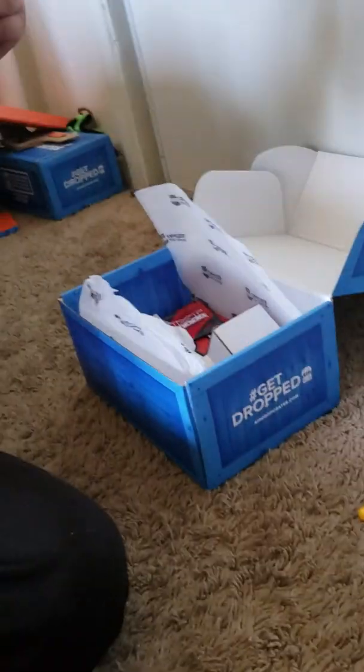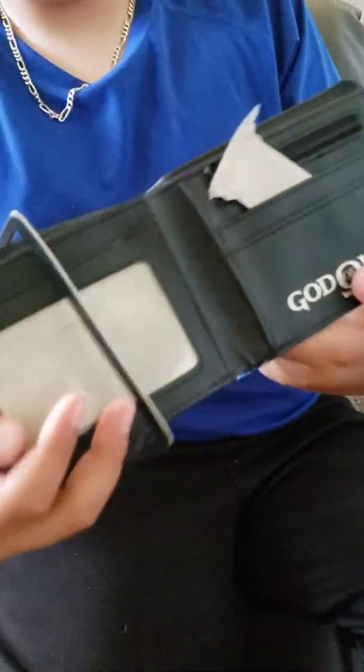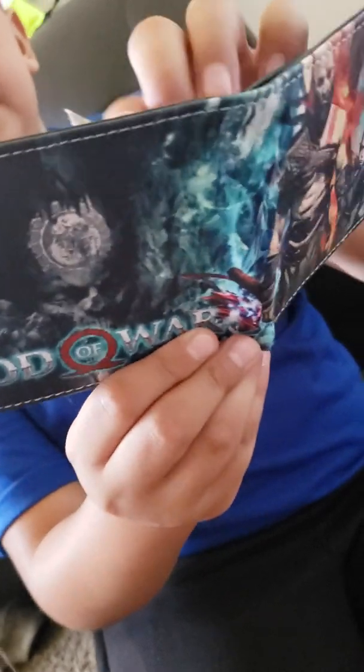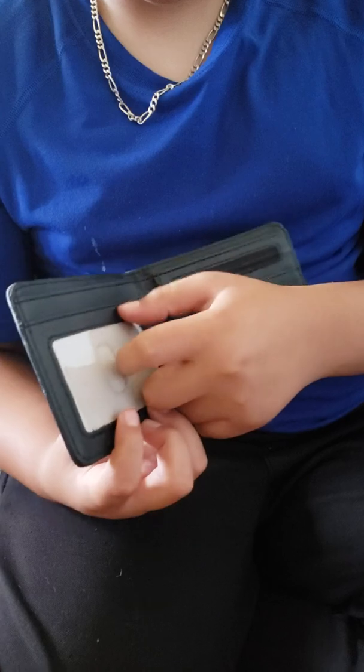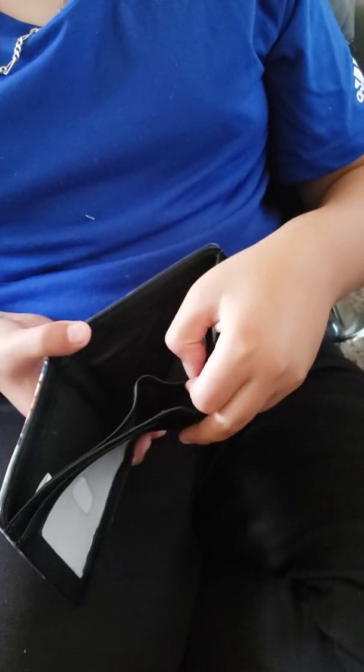There's some sort of cloth or something. Oh wow, it's a wallet — that was unexpected. It's from God of War. Never heard of that game, but sounds like a cool game. Here's the inside — has a nice little ID or driver's license slot, a zipper, and two pockets right there. Pretty nice, definitely be using that.